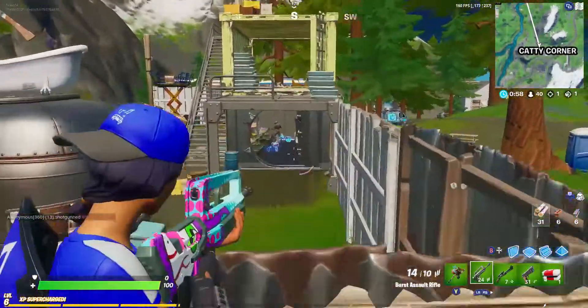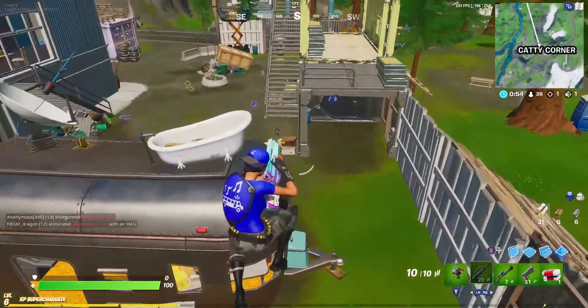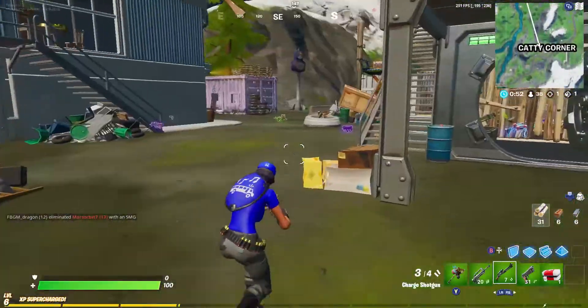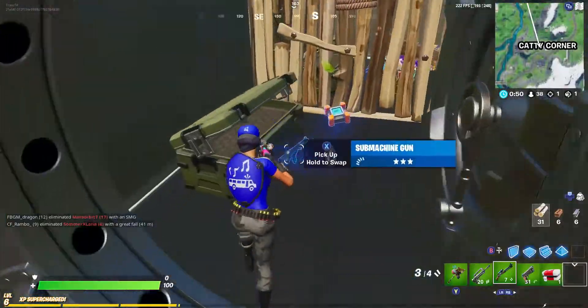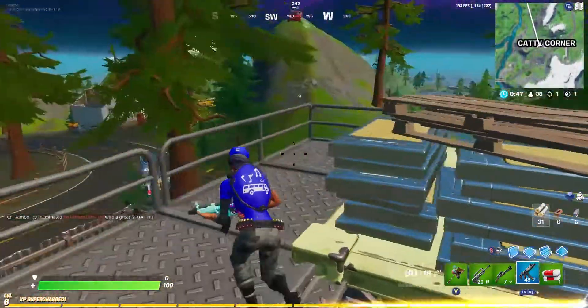I'm just going to make a staircase now and shoot him. He ends up building and stuff, so I just run right into it. As you can see right here, all you need to do is just run right into the safe, and that is how you complete that challenge.